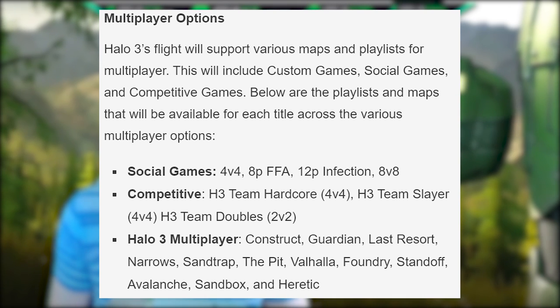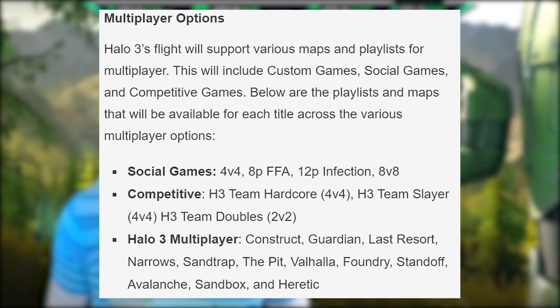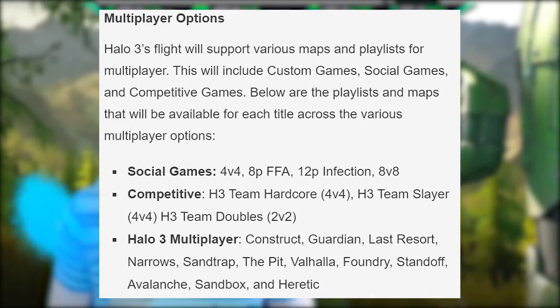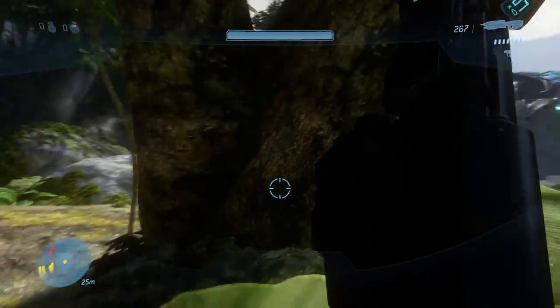For competitive, they have the most variety — regular Halo 3, and hardcore which you'll probably see me in mostly. For the flight ranked, we have Halo 3 Team Slayer and Halo 3 Team Doubles, which is crazy because normally we only have just one hardcore playlist. The multiplayer maps we'll be able to play on are Construct, Guardian, Last Resort, Narrows, Sand Trap, The Pit, Valhalla, Foundry, Standoff, Avalanche, Sandbox, and Heretic. Essentially all the maps you'd really want to play from Halo 3 are going to be in this flight.